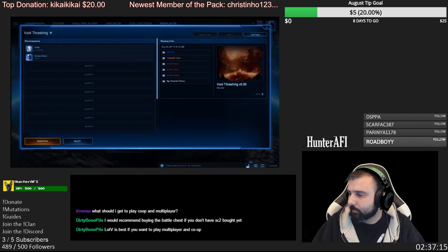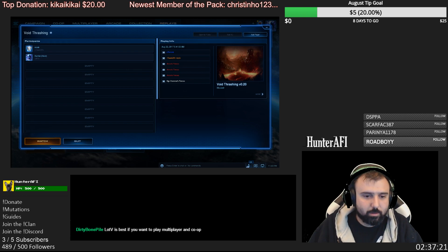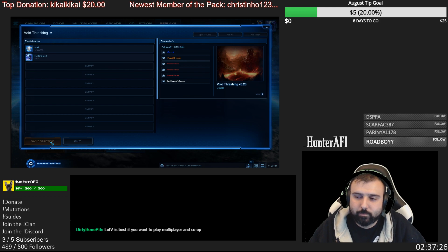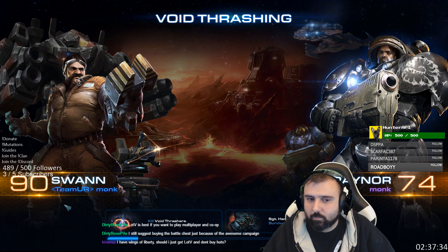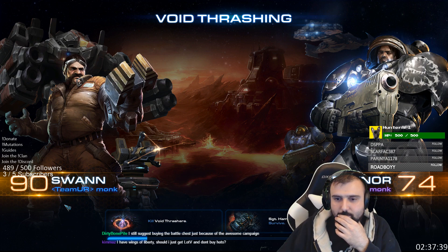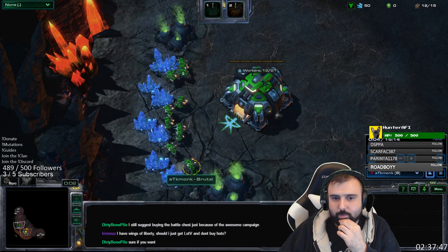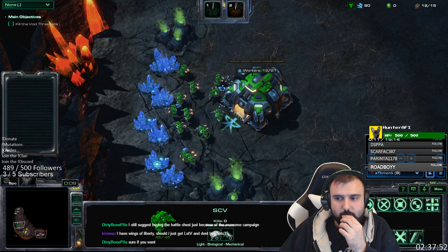All right, so while we're loading, some general things about Swan: if you don't have a build for him, he's probably the most difficult commander to play. He relies on knowing the next step every single minute of the game — it's a lot of optimization. Whereas a commander like Kerrigan can just rely on her hero. This is a solo with Swan.